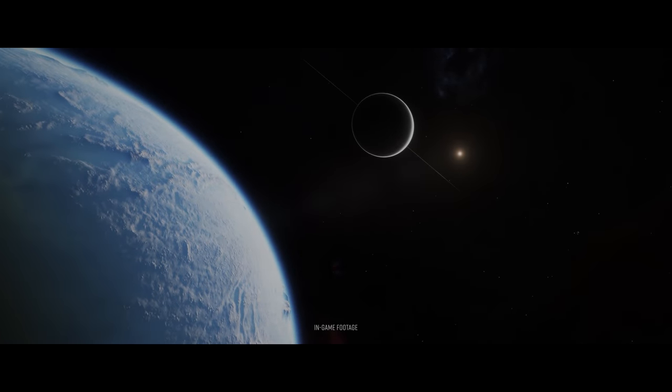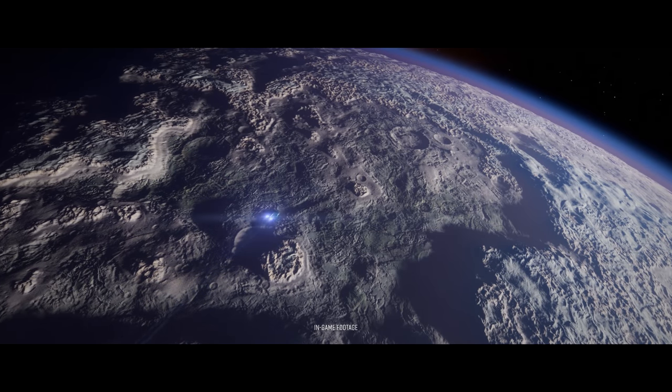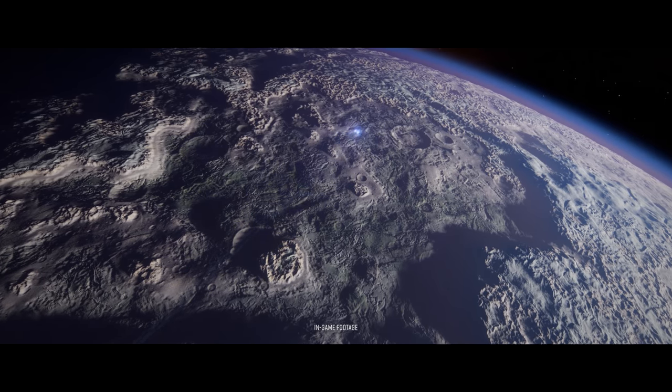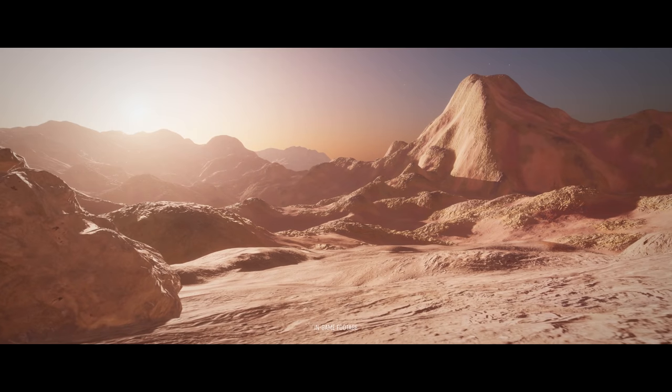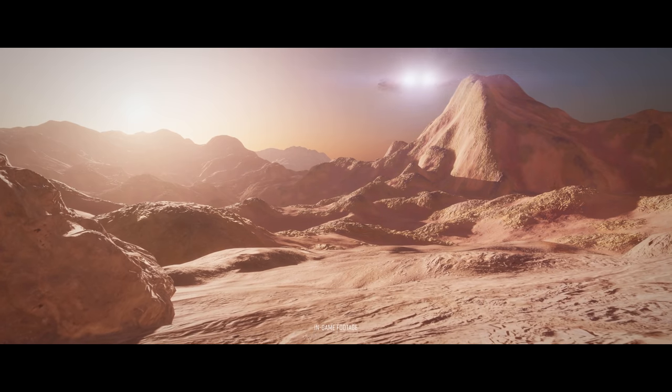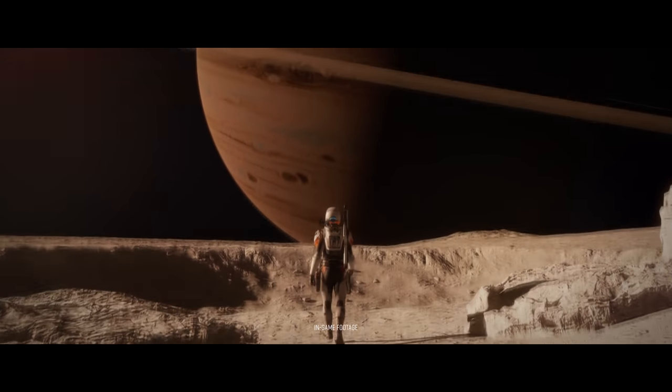The trailer starts with Space Oddity by David Bowie playing as we see images of a Cobra flying across some beautifully rendered worlds. As images of footprints left in the soil are shown, the camera pans up to show a space-suited character walking away with a huge gas giant in the sky above as an eagle passes overhead.